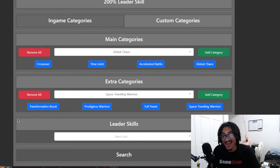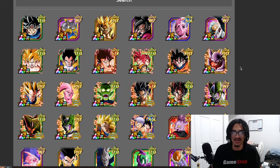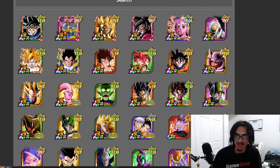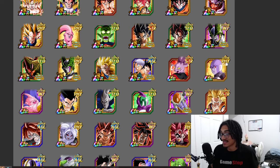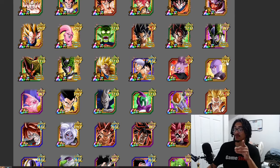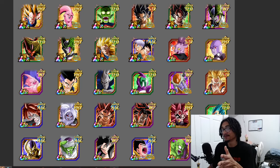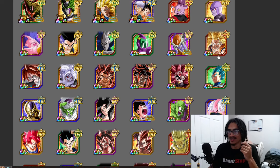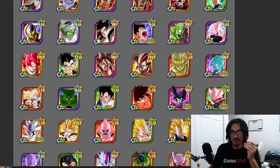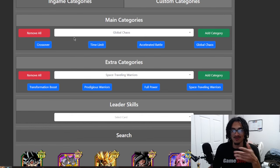So that's four 170 leader skills and an additional 30 to stats for the 200 crossover. You have some great team options: UI, the Gammas, Gogeta, the Fifth Anniversary unit, Hit, Boo, the Go-Tanks, and Dragon Fist Goku. A quadruple 170 with quadruple 30 additionally — that's a godly leader skill.